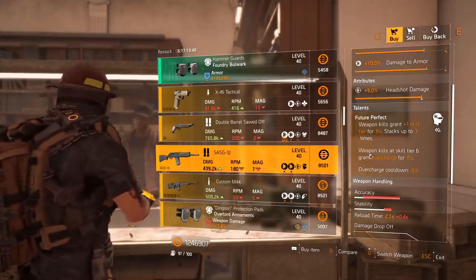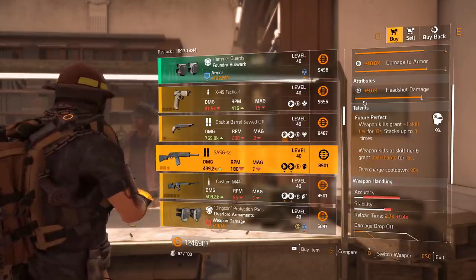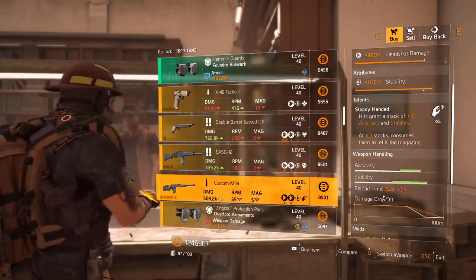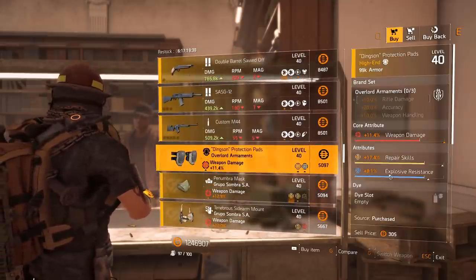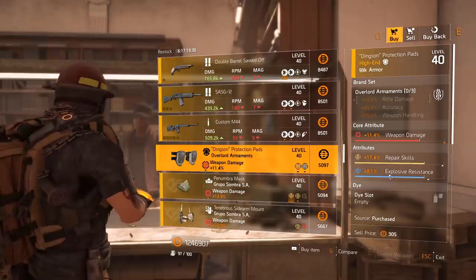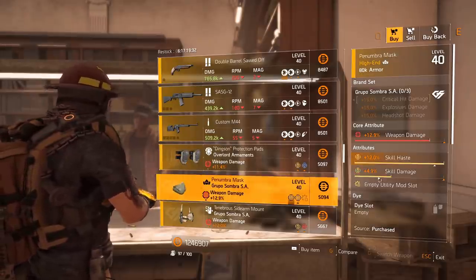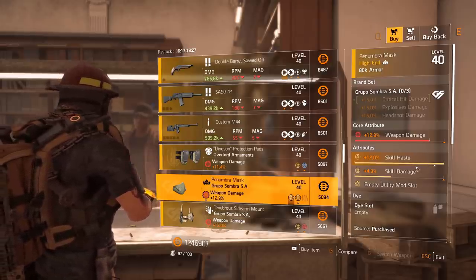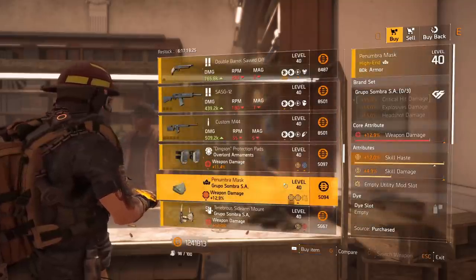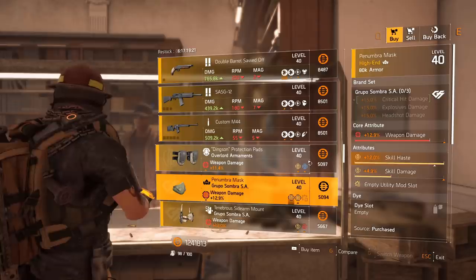X45 Tactical Pistol with Reformation. Double Barrel shotgun with Vindictive, reload speed 11%. SASG-12 with Future Perfect — one of the best talents for any hybrid or skill build. If you want to get overcharge or increase your skill tiers from tier three or four all the way up to six, make sure to utilize this talent. Custom M44 with Steady Handed, stability 10.5%. Overload Armaments knee pads, explosive resistance, all yellow. Group of Summer mask with maxed-out skill haste 14.9%, skill damage, and weapon damage — I'm going to buy this because I need skill haste from my library.